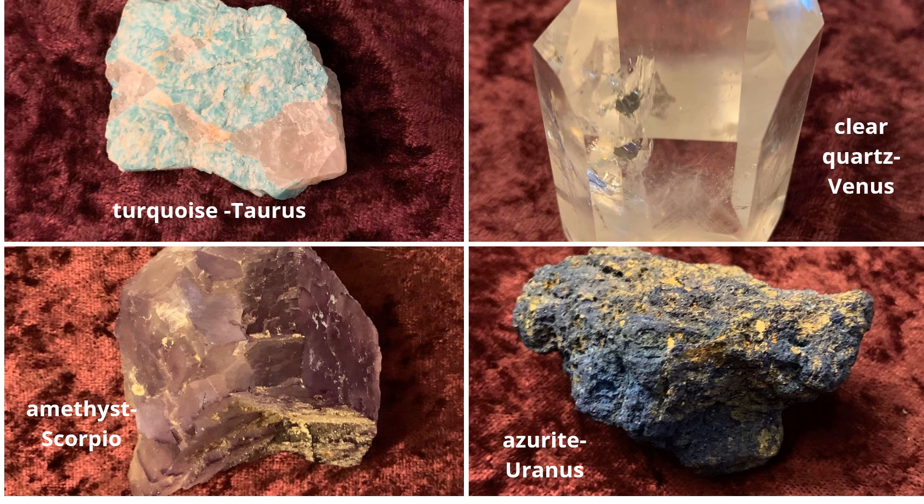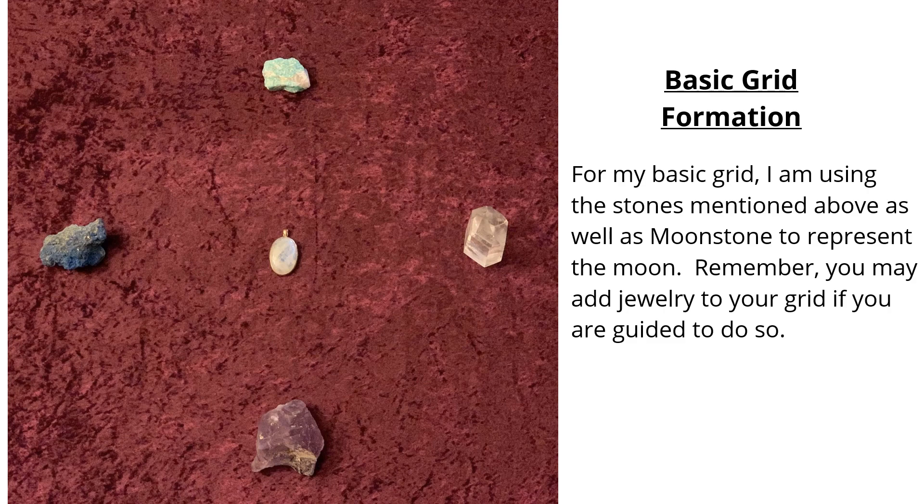I have chosen turquoise for Taurus — turquoise is a very calming energy to me. Clear quartz for Venus, as quartz always amplifies things and brings forward purity and strength; it's also a great activating stone. Amethyst for Scorpio for calming of emotion as well as intensifying intuition. Azurite for Uranus because azurite really pushes this forward on the path — it's a beautiful stone. I have also chosen a moonstone pendant, which I'm putting in the moon position in the center of the grid. For my basic grid, I'm using those stones as well as moonstone to represent the moon.